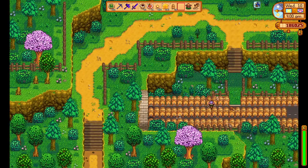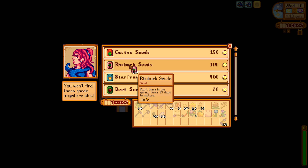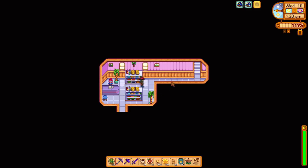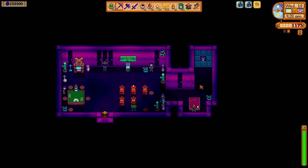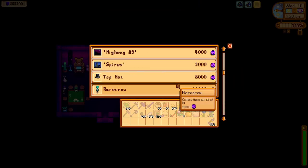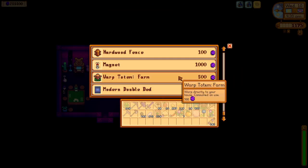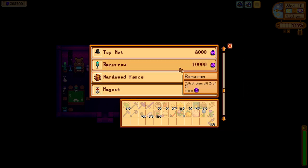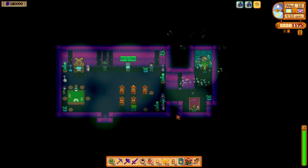Once we arrive back at the farm, we craft 50 new kegs and place some of them by the bus stop. I'm trying to not place kegs where forageables can potentially spawn, so this will probably be as many kegs as we fit in this area for now. We finish collecting all of the ready starfruit wine and refill all of our kegs with more starfruit. After this, we warp over to the desert and buy 236 rhubarb seeds and 405 starfruit seeds from Sandy, then head up to the casino to spend some of our many key tokens on farm warp totems, which cost just 500 tokens. I purchased 100 farm warp totems costing 50,000 key tokens — this will probably last us for the rest of this run. I also buy two alien rarecrows for fun, then we warp back to the farm.